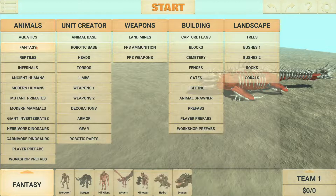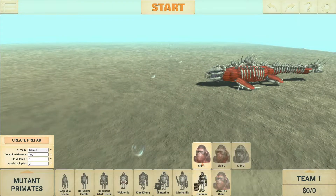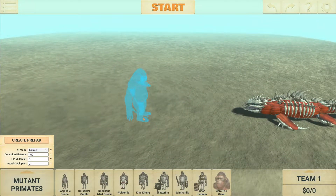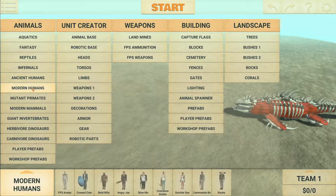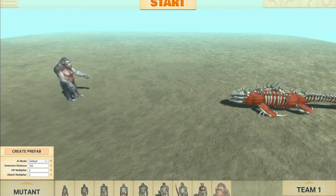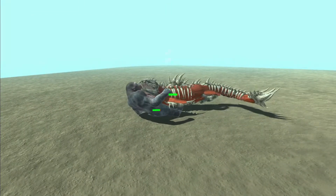For our first test, we'll go ahead and match him against a comparable unit. Since he costs around 300, I'll use the Goro because there isn't really any unit around 300 dollars - they're all either like 250 or like 400. The Hydra is 200, so the Goro is probably the closest. Let's place him down and see how close of a fight this is.